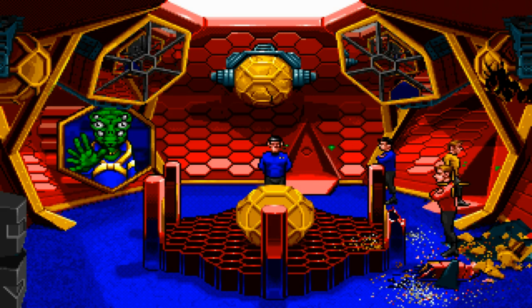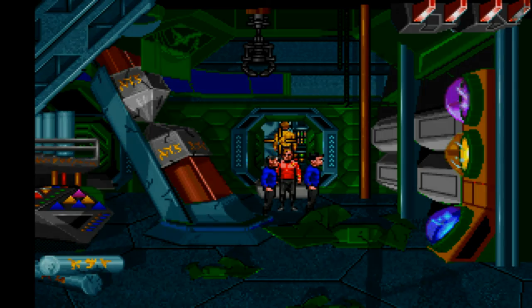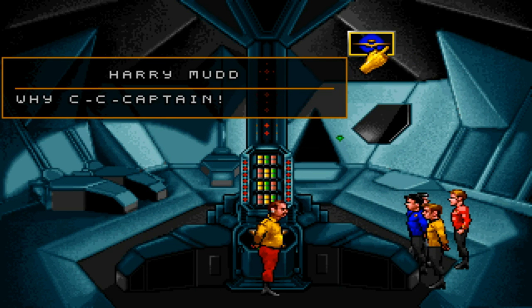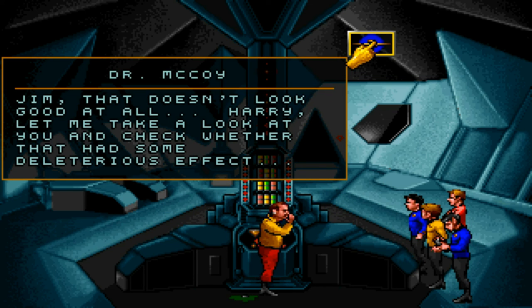Let's go over this way. That's the weapons bay — there's nothing we can do here, I believe. Uh-oh. What are you doing, Harry Mudd? Oh, I — Captain! Jim, that doesn't look good at all. Harry, let me take a look at you and check whether that had some deleterious effect.